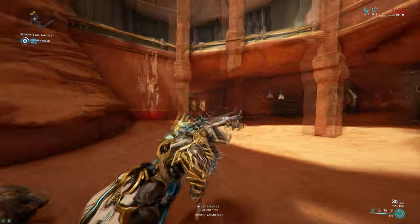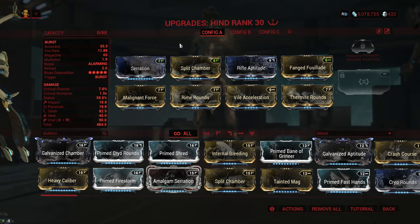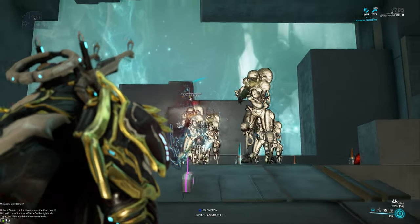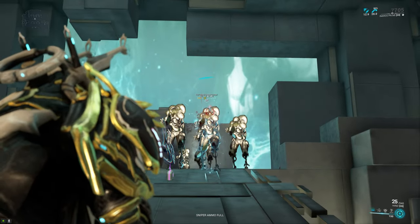It could of course be a lot better if you use a more advanced setup, kind of like this. This is the one that I personally like the most, but if you want to you can actually go for raw damage as well. I prefer this one because it just scales a little bit better — we're running Serration and Split Chamber for damage and multi-shot, Rifle Aptitude for a ton of status, Fanged Fusillade to boost the slash so that it procs more often, and then we have Viral and Heat with Vile Acceleration. This actually feels pretty good up to around level 40; I wouldn't really go much past that because you start running into issues with Eximus mobs.